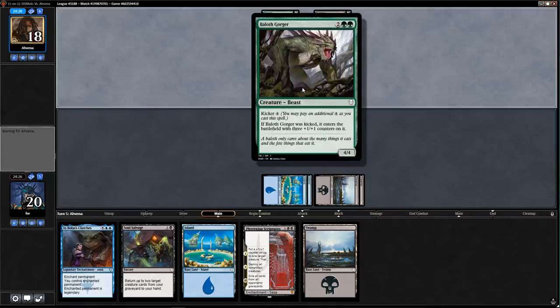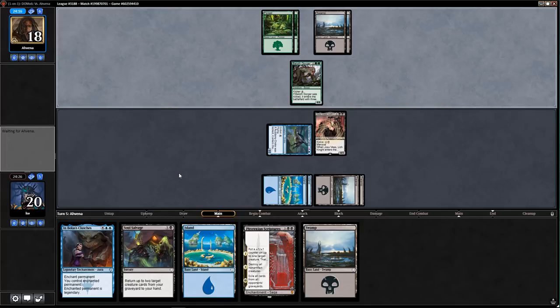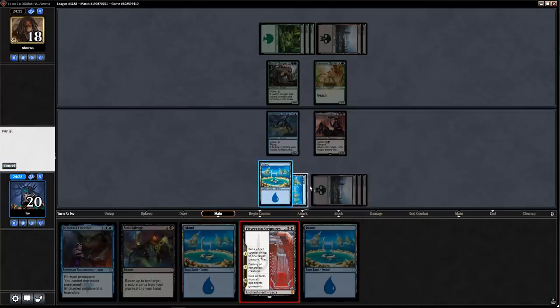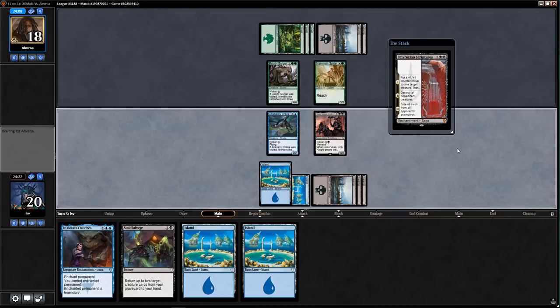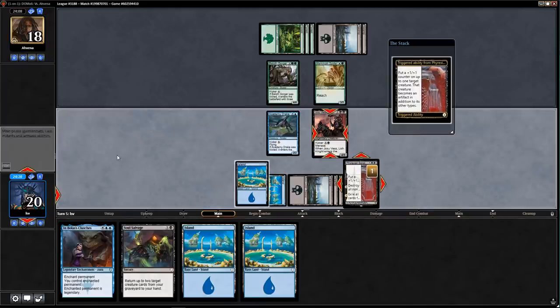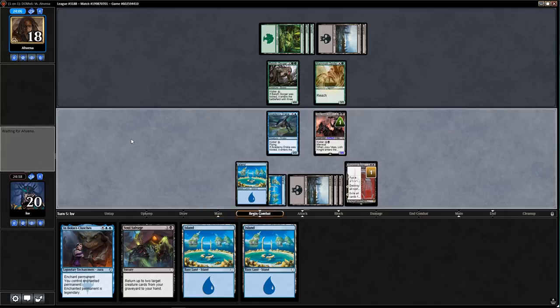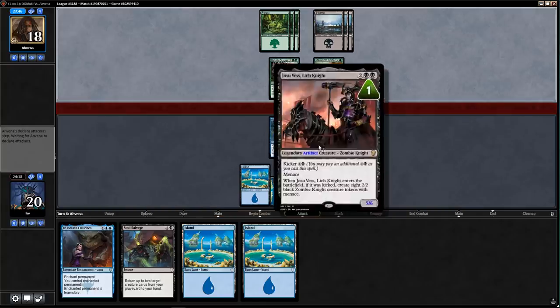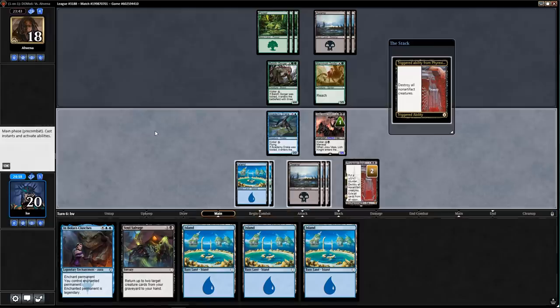Baloth Gorger — I have my own Baloth Gorger, he's a zombie lich death knight. This is just a 4/4. With Soul Salvage in hand I'm snap-blocking if my opponent attacks — I might get Eviserated though. Mammoth Spider — okay. We just Scriptures up Josu Vess and pass. This means my opponent can't play a creature without it dying to Phyrexian Scriptures. Drake and Scriptures trade for their four-drop and five-drop — a pretty solid tempo gain plus I have Soul Salvage and Bolas's Clutches.